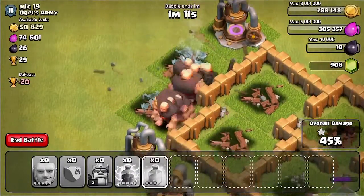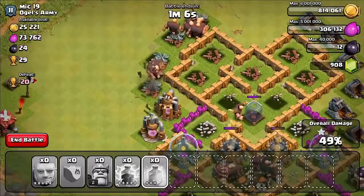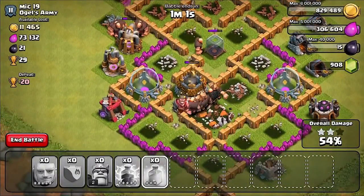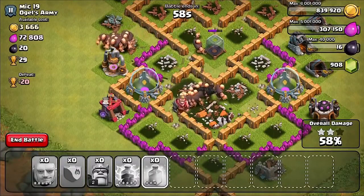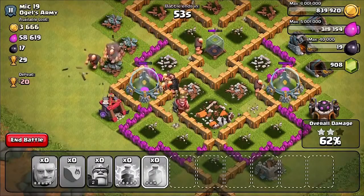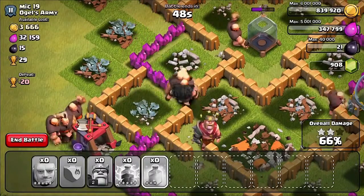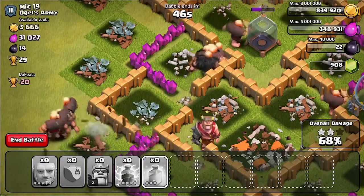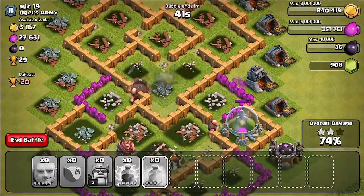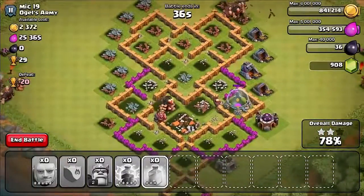Somebody's hiding in there. All right you guys, just a little bit more — I'm thinking we might be able to get 50%. Oh, that's pretty good. If I had a rage spell I probably could get three stars. With only a minute left there's only a few buildings left and they're gonna break everything. Yeah, all right, good stuff! Make sure there's nobody hiding in those barracks.